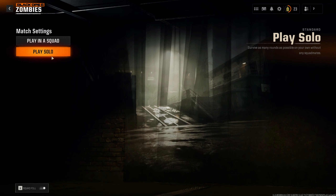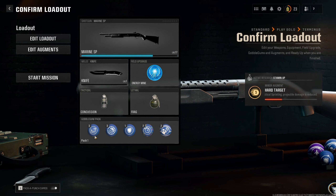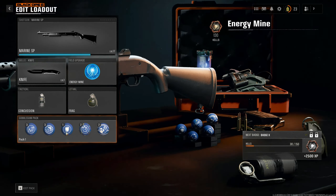Are you tired of dying over and over in Black Ops 6 zombies? Well you're in luck, because in this video, in under 2 minutes, I'm going to show you how you can get unlimited ammo, max out your weapons, unlock attachments, and level up really really fast. All you need is the Gobblegum Free Fire.